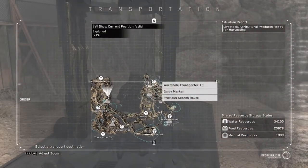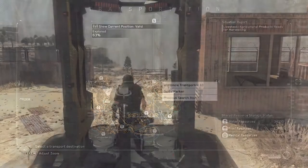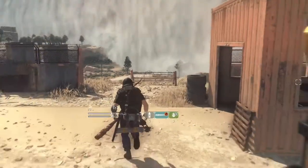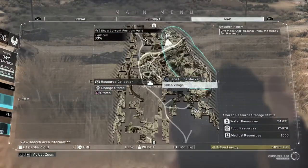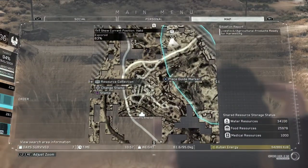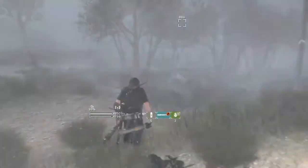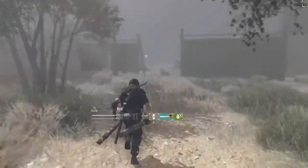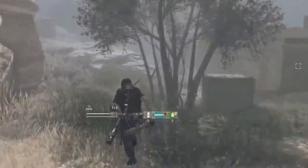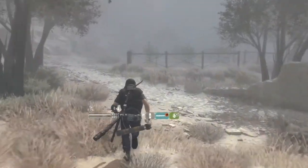Next, we're gonna be grabbing corn, and for this you need to head towards transporter number 10. Once there, you want to head into the dust directly in front of you, heading towards the village in this area. Head down the hill towards the village and you're looking for the gap that's in the wall. Go through there and take a left, keep going until you come across some wire fences. Inside this little farm area you'll find the corn.